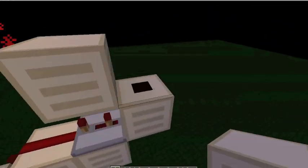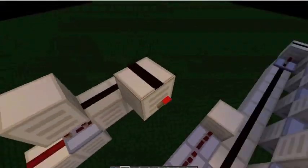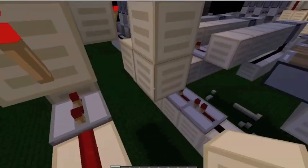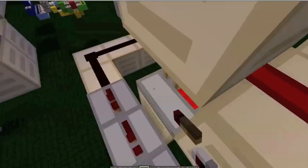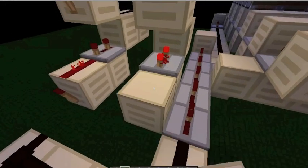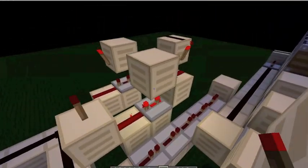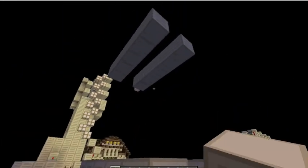Over here we're going to have a block with a torch. This torch is going to run into another monostable circuit, but because it is inverted, the one tick pulse will be created when it turns off. And we're not running it down to here, but we are going to run this up to the five piston extender that we are going to place up here.